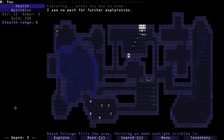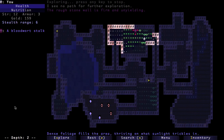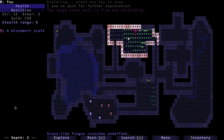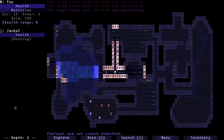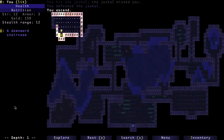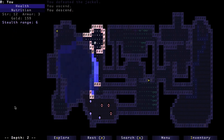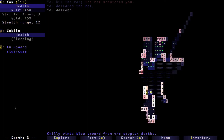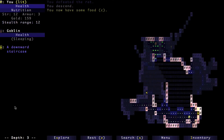It looks like it might be time to go downstairs — I've explored everything. That monkey... I guess I could use a staff of firebolt on the monkey. Staffs and wands: one is limited use and the other is unlimited but with a recharge — I forget which is which. I don't use them nearly as often as I should.